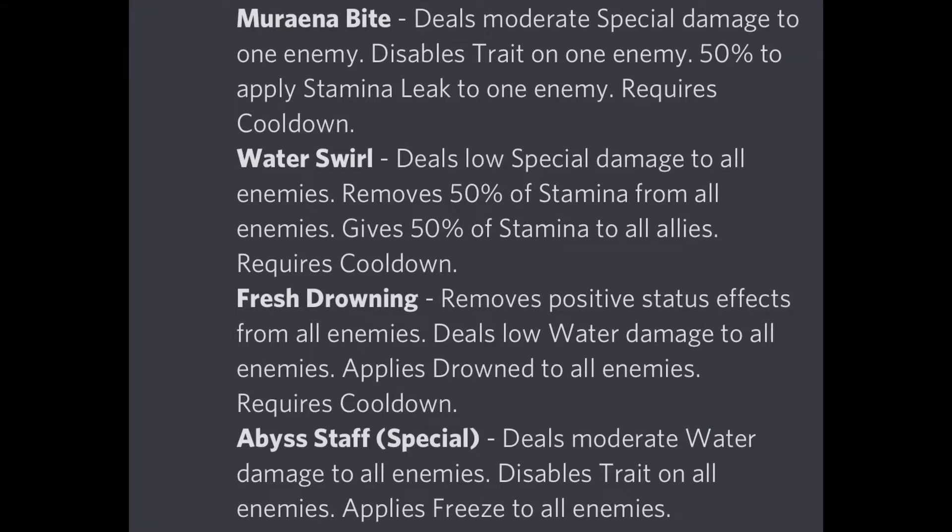Moriana Bite deals more special damage to one enemy, disables trait on one enemy, and applies a 50% stamina leak to one enemy — requires cooldown. This move is really great and can be used in many situations. It removes the megatorn trait exclusive to Centurion, gets rid of the almighty area dodge trait, and handles the taunt trait as well. On top of disabling the trait, it removes 50% of the stamina, so you can use this in the late game or second/third turn to disarm the enemy attacker and have a chance of winning.